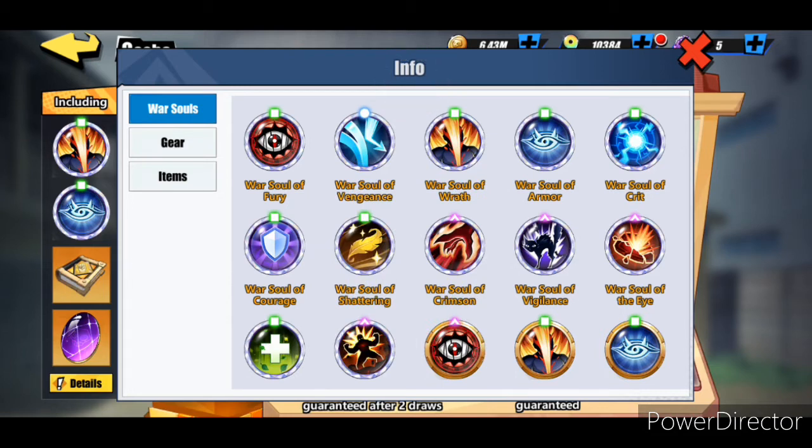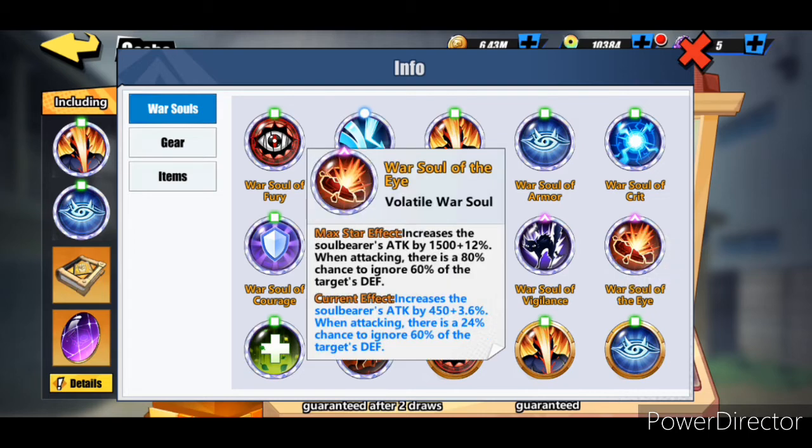For Komamura you can also go with the Warsaw of the Eye, but I really want to go with Kyoraku on that one because I feel he's gonna have more survivability and a higher attack chance. Komamura is very versatile because he's a high HP attacker and then a low HP tank. So for attack I'm going to go with the Warsaw of the Eye to give him the extra attack on different types of characters.